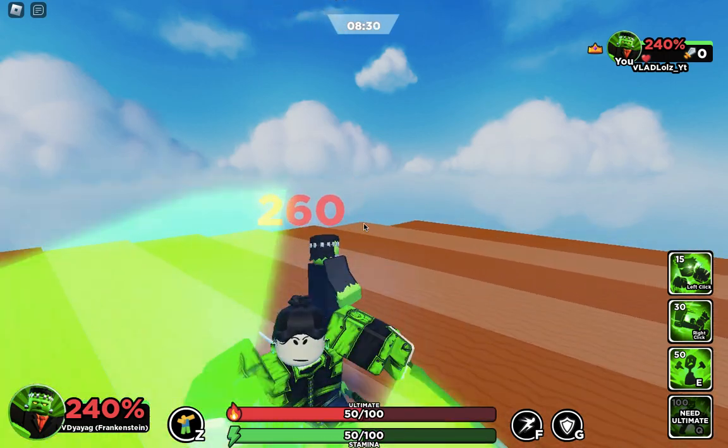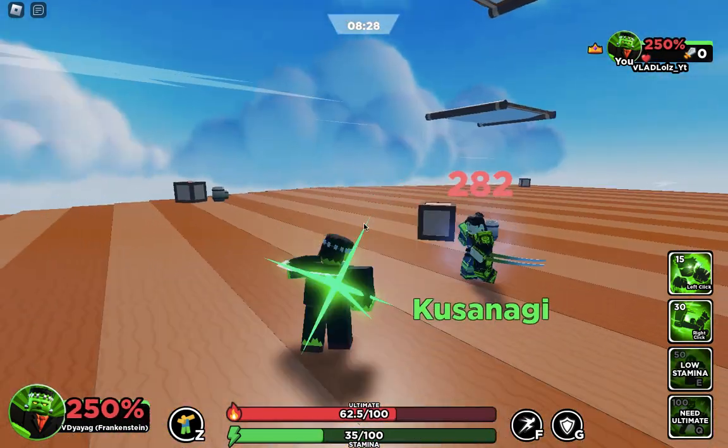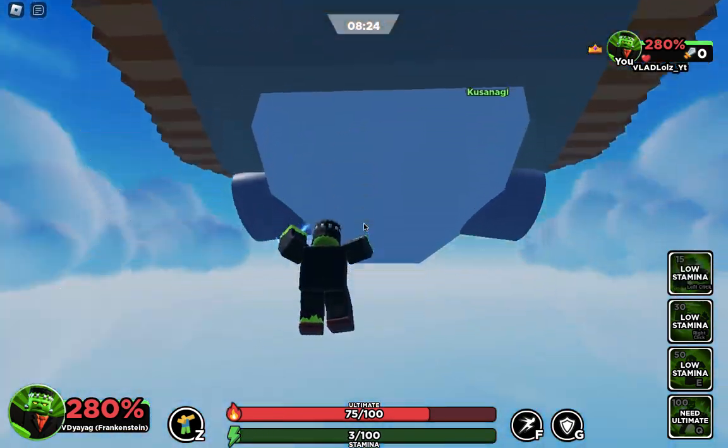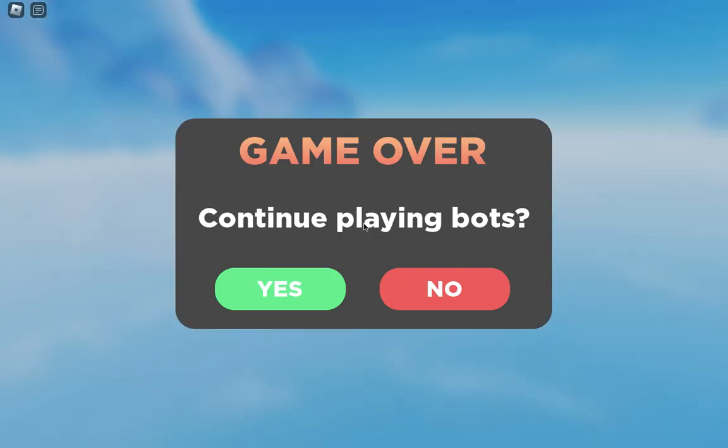Just keep m1ing them — electricity will do damage over time. You can also block. That's about it with Frankenstein; it's pretty good. I'll upload Weak Legacy and other videos. Comment down below what videos I should do. I'm working on a Beast one right now, and I'll see you guys in the next video.